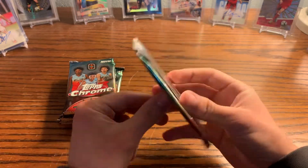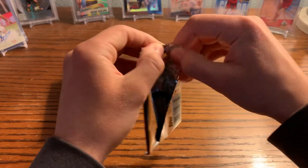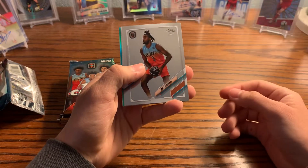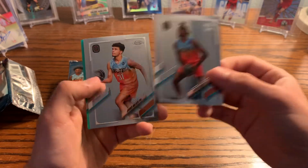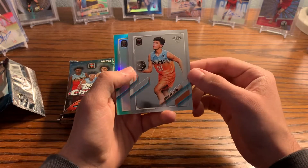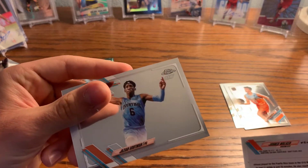It's the first time they've ever done any Overtime Elite products. I think they might be coming out with Inception for it as well. There are definitely some guys to look out for — there are twins, one of them named Amen, which I thought was cool. They come with the rookie logo, same design as last year, very clean looking. We got a Matt Brulee, who I think is kind of hyped up, and a John Ed Walker numbered to 199 — awesome!